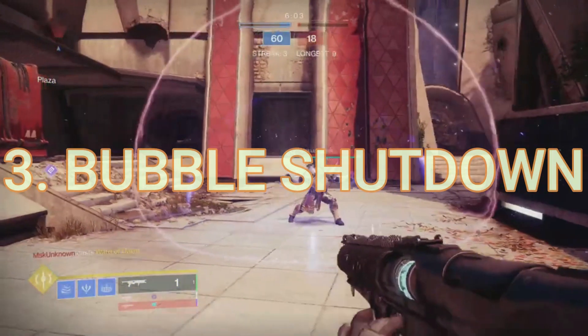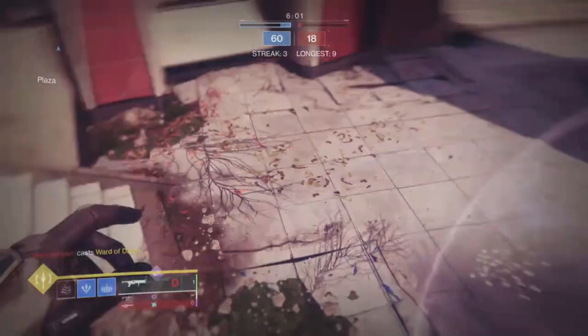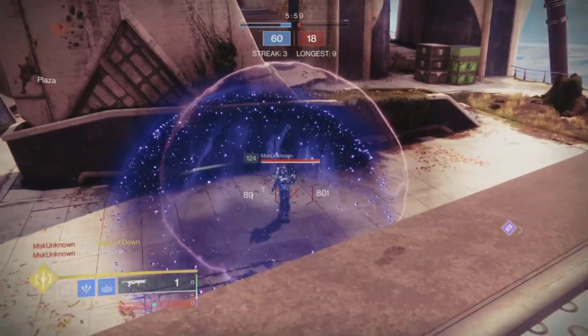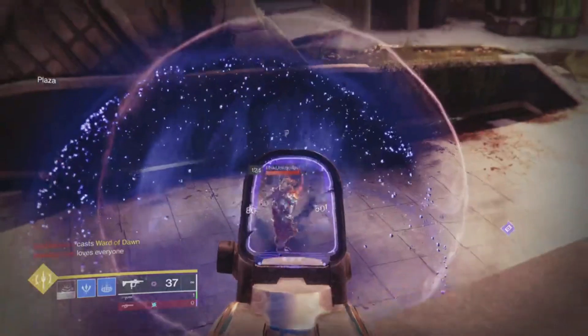Moving on to number three, we have the correct bubble shutdown. It's very simple. Simply slide in, stick the target, and throw a grenade to do that little bit of extra damage — any grenade works — and to stop their movement. I will say this has a high success rate, but a high mortality rate as well. By doing this, you will probably die, but the person inside the bubble, as long as you stick them, will also die, including anybody in the bubble with them.